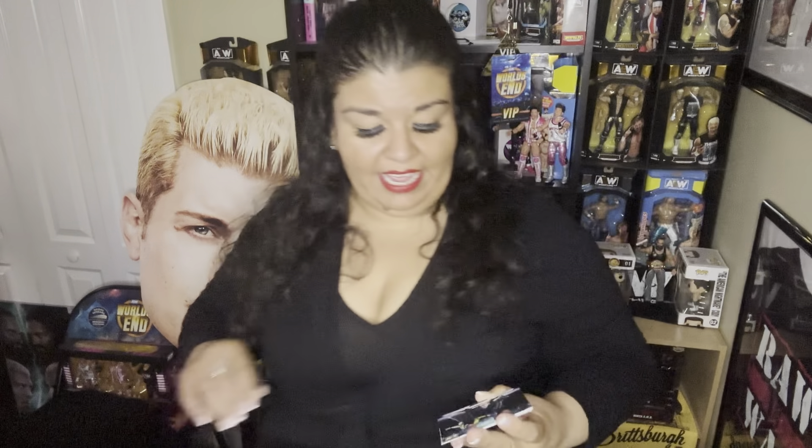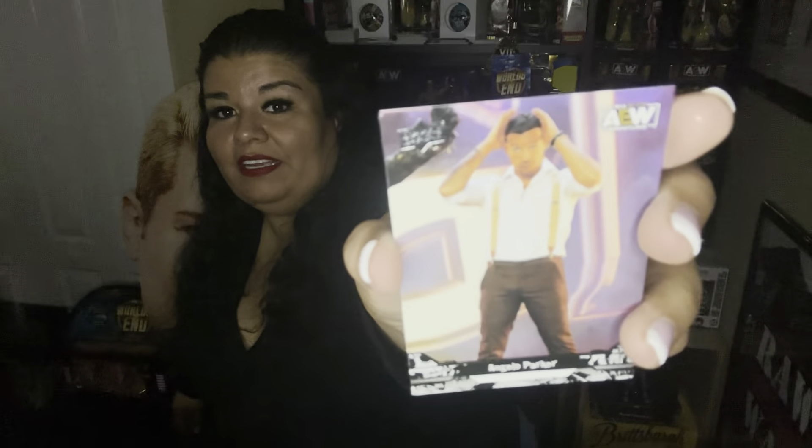We got Miss Hayter to start us off. Mr. Justin Roberts. Mr. Hangman Page. And we have a 'We Are All Elite' Keith Lee. Oh my gosh, OMG — look what we got! Yes! We got ourselves a green Pyro of Mr. Danhausen, and he is number 218 of 349. Very nice. Very evil. Like it.